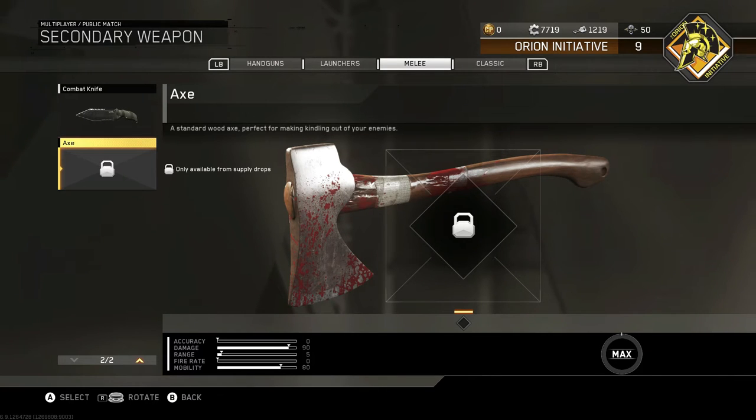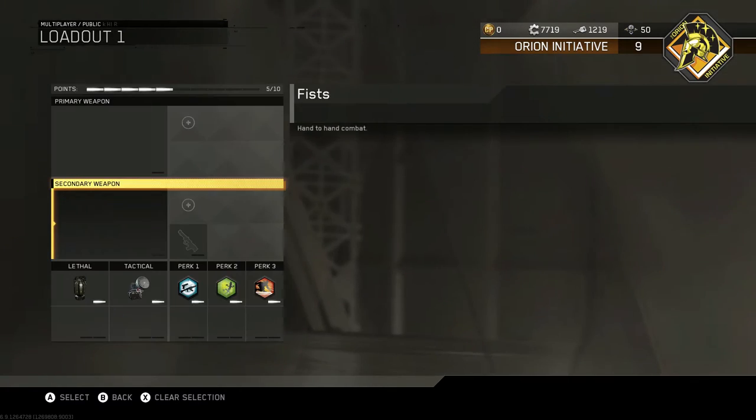They have the axe in melee, and I heard that you can actually throw the axe if you get a variant, so we're going to check that out right now.